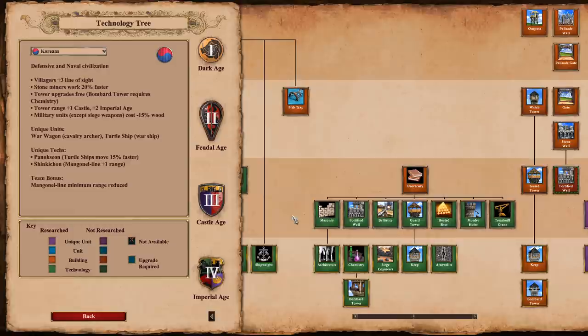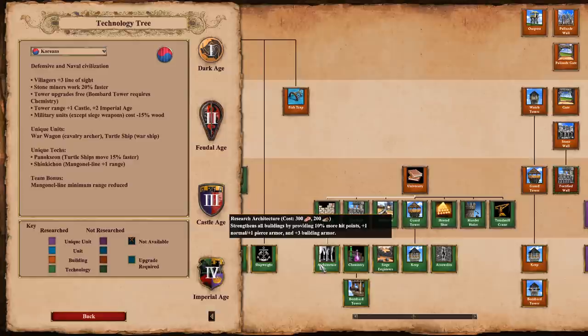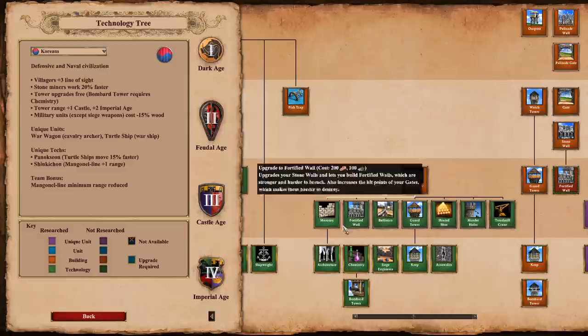Going through these in order of how they appear in the tech tree, we'll start with masonry and its good friend architecture. Masonry costs 150 food, architecture 175 food. If you watch my stream, I say it's one of the best, most underrated techs ever and is probably one of the reasons I'm making this video. It strengthens all buildings by providing 10% more hit points, one normal armor, one pierce armor, and three building armor. Architecture does the exact same thing as masonry, just costs a little bit more, and stacks with the castle age variant. Let's go into the editor to show exactly what these techs do.